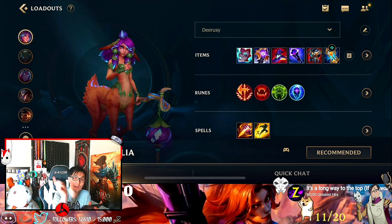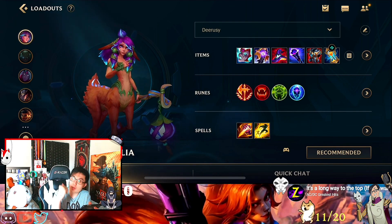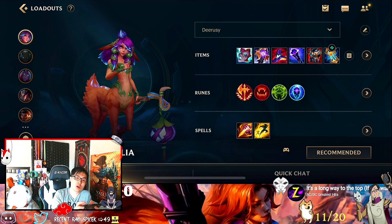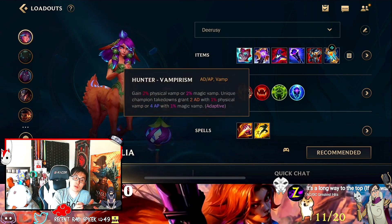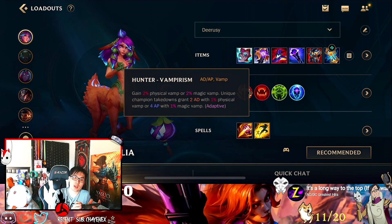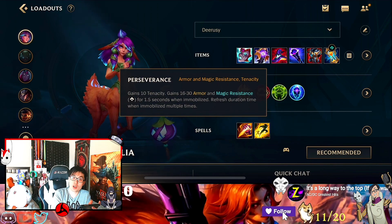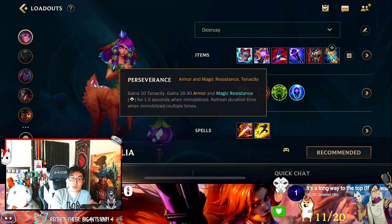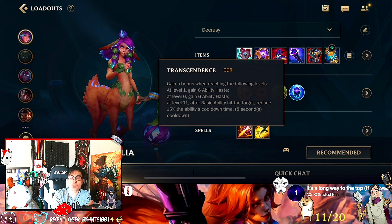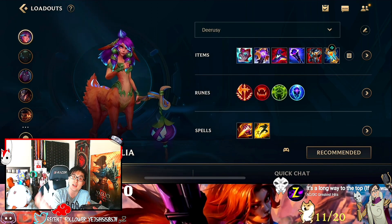For the combo, you go in, you sleep all of them, then you do damage and you get out. That's it. For runes, you want to go Conqueror because it gives heavy sustain, and then Overheal for the sustain. More sustain because she needs it — she's so weak early. She needs to heal back up. Then you want to go Perseverance or Bonecapping for the resistances, and CDR because it's super strong on her. For jungle, you want Flash and Smite.